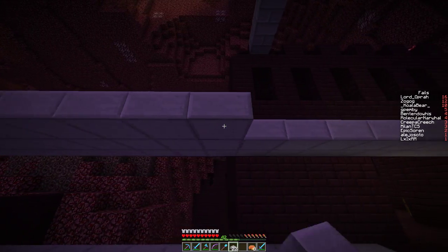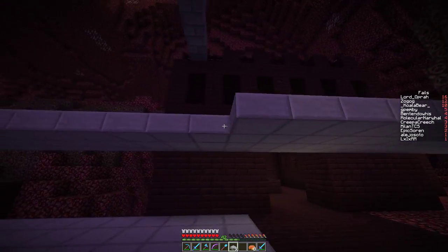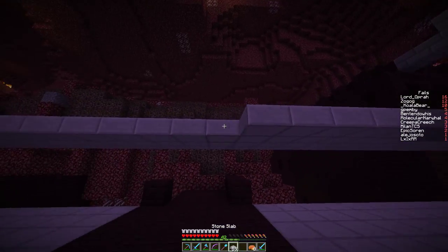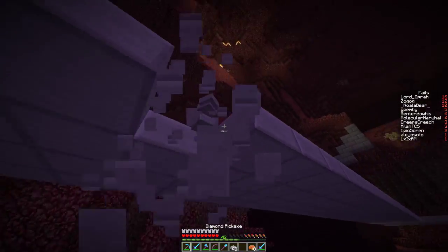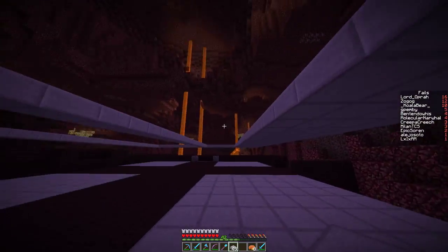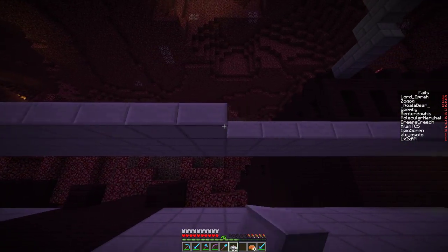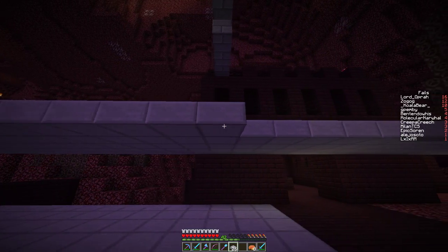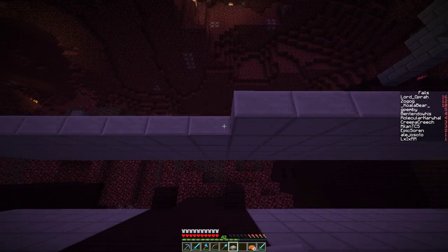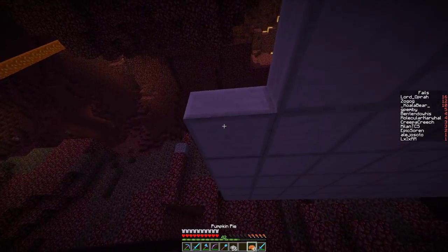I have a ton of these stone slabs left over, so I'll just use them up for now. What I might end up doing is ripping them out later, putting in stone brick slabs, and then using the stone slabs to slab up the environment — or using them for the observation layers outside. I'm not 100% sure how I'm going to do that yet.